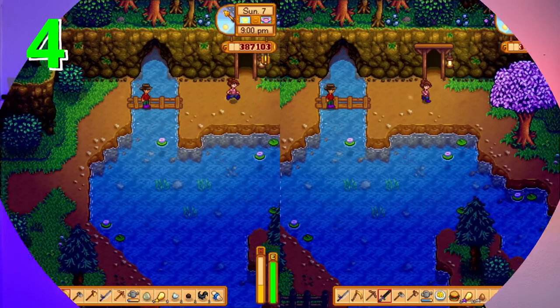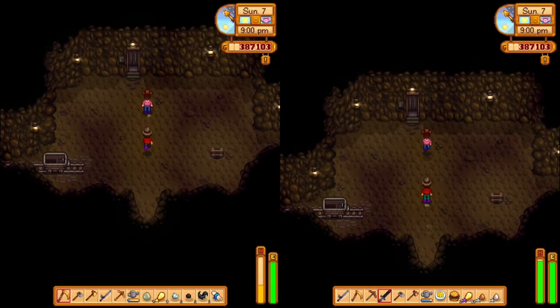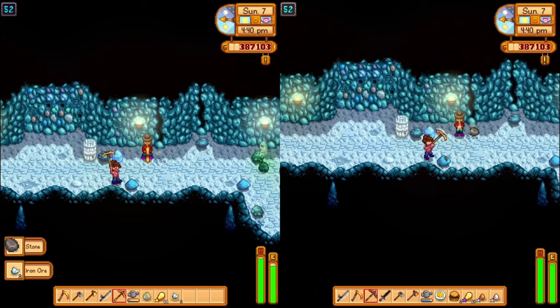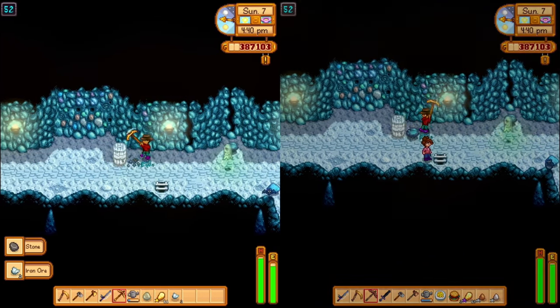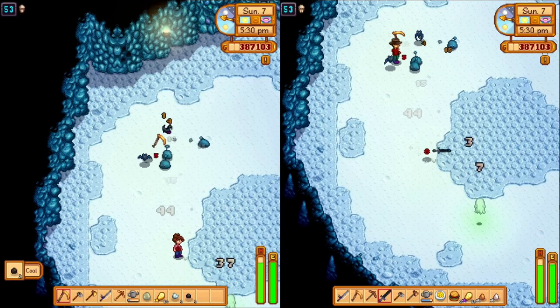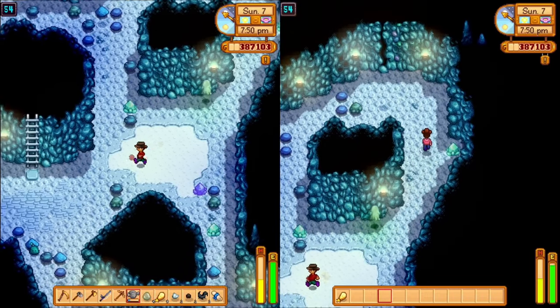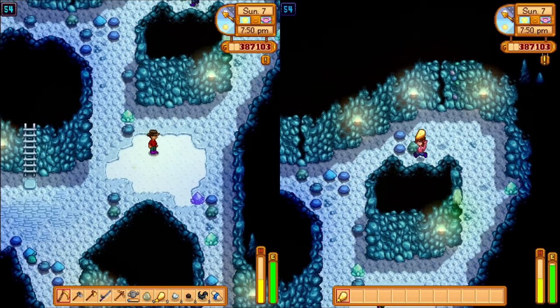One of the more challenging parts of Stardew Valley is progressing through the caves and fighting all the monsters. We always enjoyed going together, as that meant faster progression since you have more picks to break rocks to uncover ladders, and you have a higher likelihood of remaining alive since you can fight enemies together and share food if need be. There's nothing more demoralizing than heading off to the caves alone and biting off a little more than you can chew.